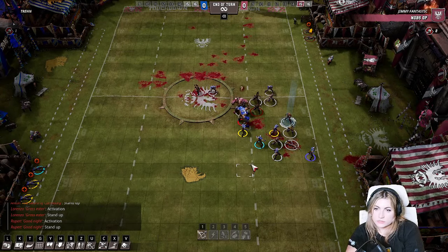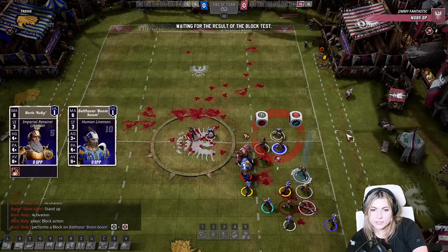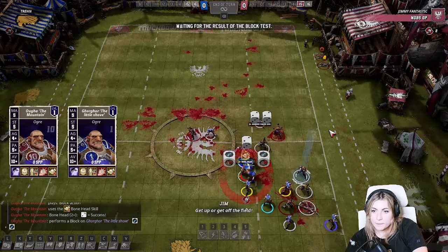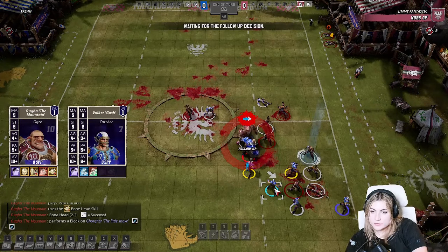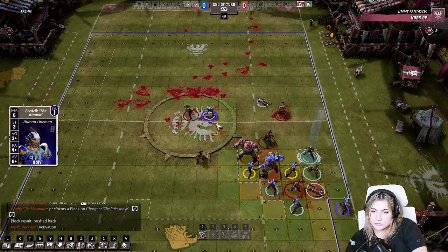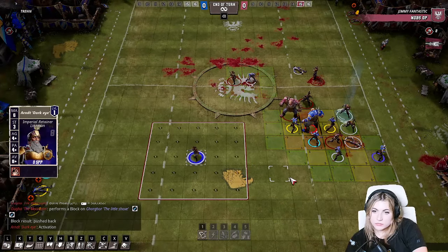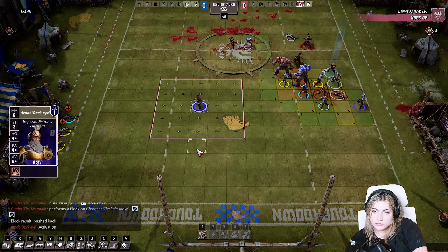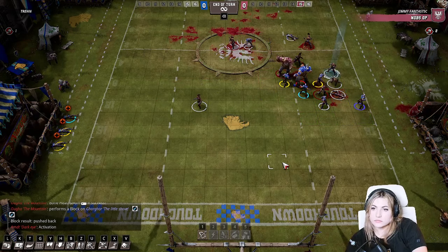I've got to get somebody in scoring range this turn which is not easy. I think I'm going to do a blockless block — and then an ogre block. That gets me this guy out. This is rubbish though — he's AG2 plus AG4 so he's not very good at scoring, but he is in range. Even if you push him back he's still in range — he's something to care about at least.